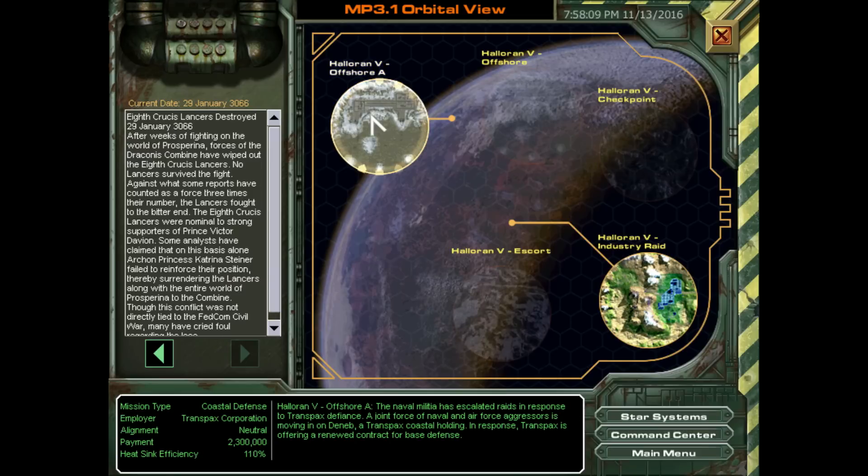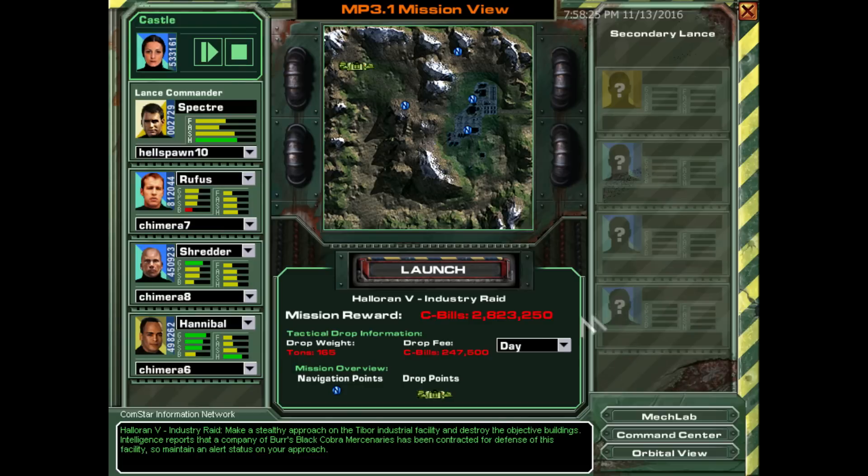So let's head into the orbital view and we're going to pick our next mission. Now you've got Offshore A, where we're going to have another set of offshore defense — I think the opponents just get a little bit stronger, it's the exact same map as before — but we also have Industry Raid, which seems kind of fun. So let's do that one. This sabotage contract is pretty straightforward: we need to drop their power grid and take out the objective buildings. The Black Cobra Mercenaries defending the base have a mix of light and medium mechs in the area. A prolonged engagement could go badly for us — use discretion in engaging them head on.